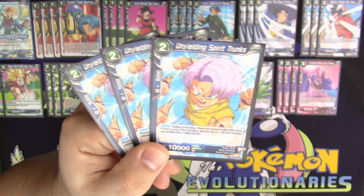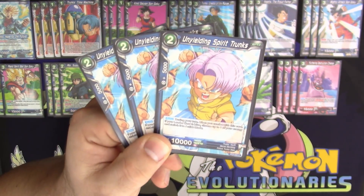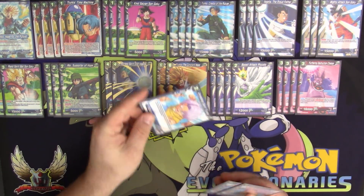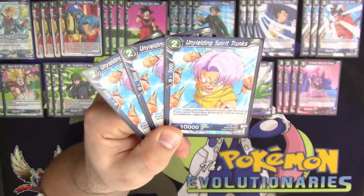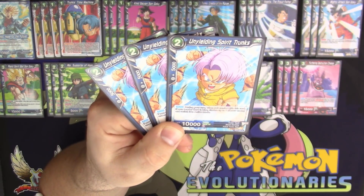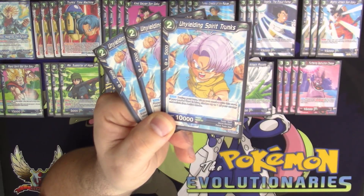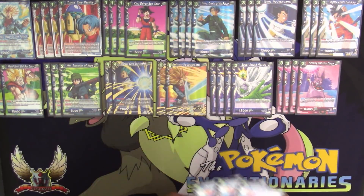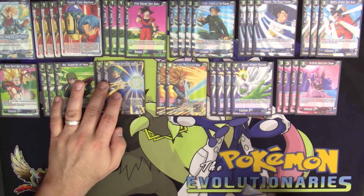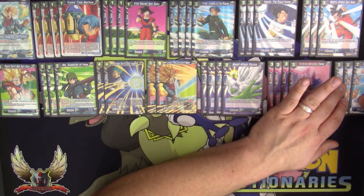One more combo card: Unyielding Spirit Trunks. You can combo with it for free — you never want to play it down in your battle area. Its auto says: during your turn, when you combo with this card, if your leader card is blue, choose up to one of your energy and switch it into active mode. So it's a free combo for an extra 5,000, and you get an energy untapped. Having an energy available can be very game-changing, letting you do things on your opponent's turn that you normally couldn't if you were tapped out.